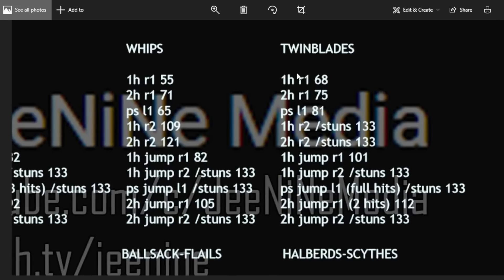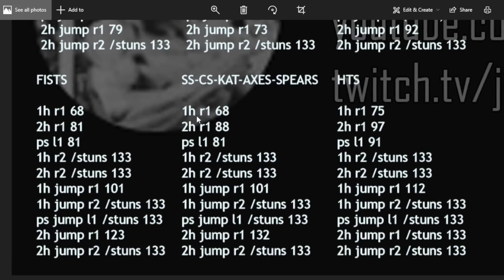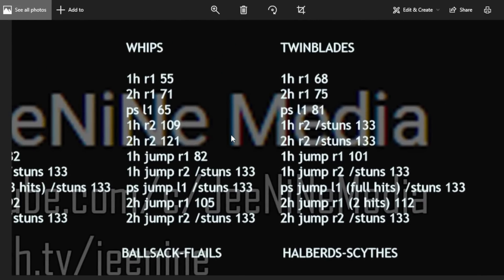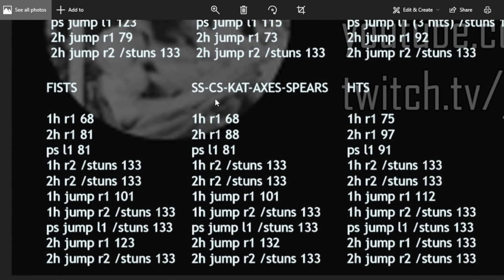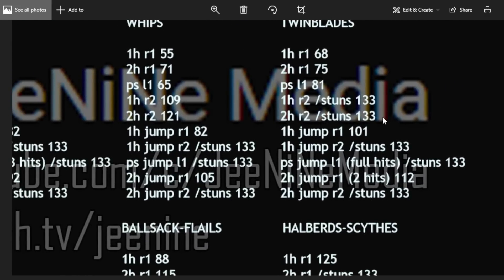For twin blades and the fist/hand categories, they mostly share the same values, differing mainly on multi-hit jump attacks. The biggest win here is that the one-handed R2 for all these weapon classes stuns max poise. So for sword-and-board players, if you space someone and punish with an R2, you'll always stun max poise bull goat — and that's true for katana, axe, and even spear R2. The twin blade jumping R2 also stuns, and the power stance jumping L1 also stuns if all hits connect.